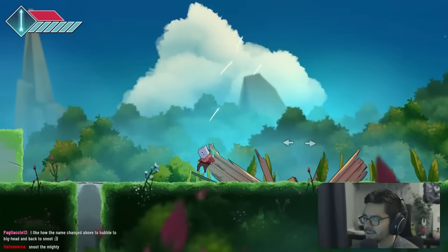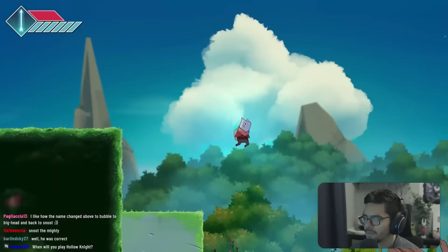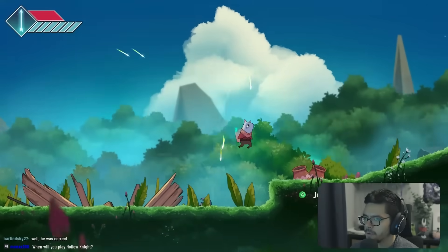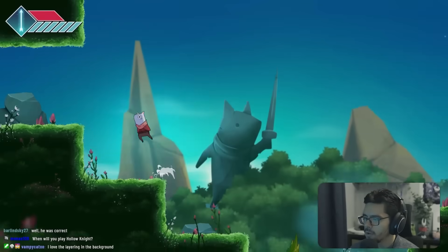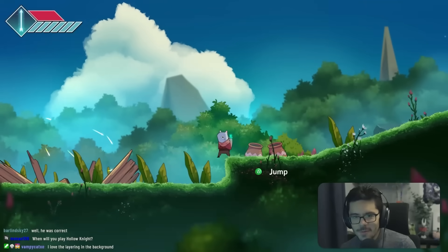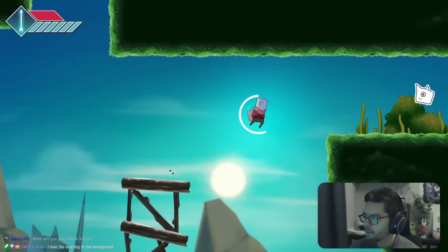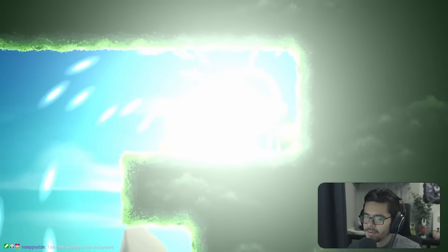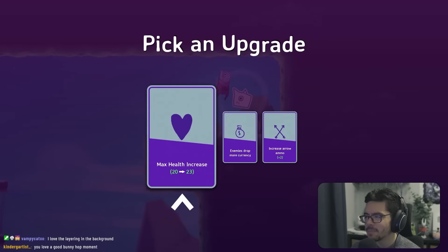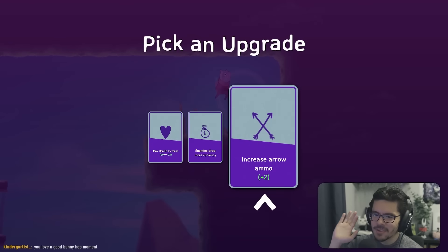I love the backgrounds, the art style, and the environment is so pretty. The music's also good. We've got a roll with a little cooldown — you can kind of roll and then bunny hop. This is the third game in a row with a bunny hop. When picking an upgrade it's giving me Super Mario RPG vibes — give me any game with a card system and I'm happy.